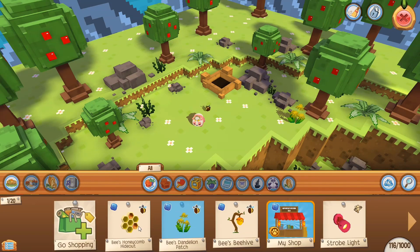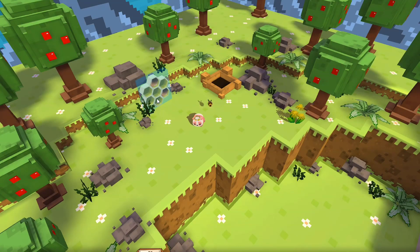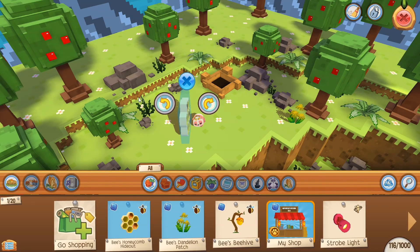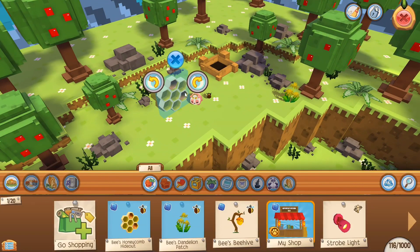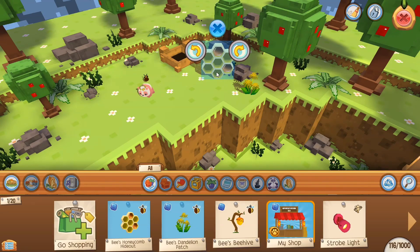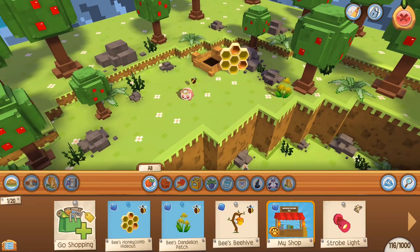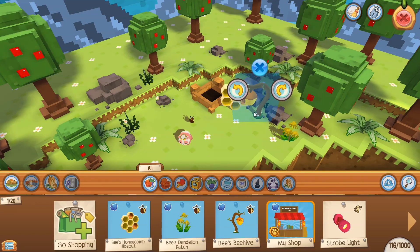First I think I'm going to place the flowers — this is the bee's favorite thing — so we're going to put it right there. Then for the honeycomb, I'm not sure if it really fits into this house theme but we're going to do it anyway. On mobile I know how to rotate items easily but I don't know how to do it on this version, so if you know how to do that please let me know. Maybe we could put it right here and rotate it a little bit. Now we're going to get the Bee's Beehive — look how cute this is — and we're going to place it over here for the bee's little hangout area.